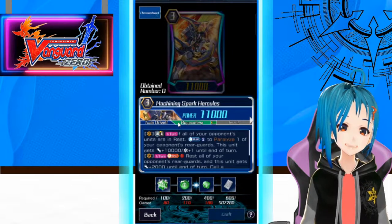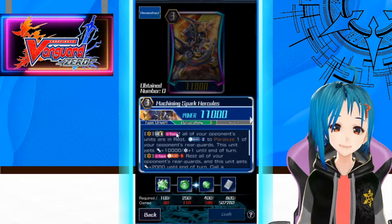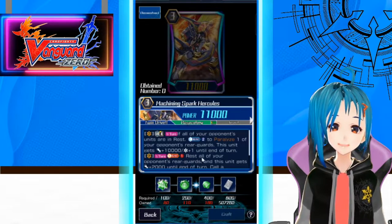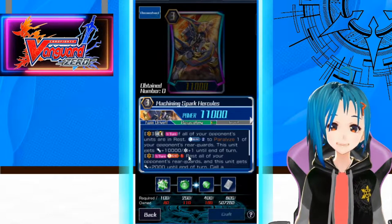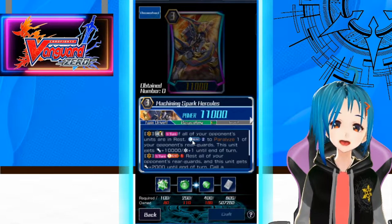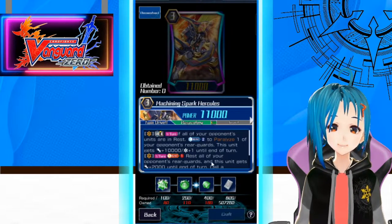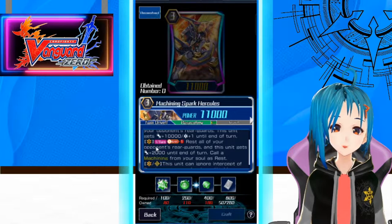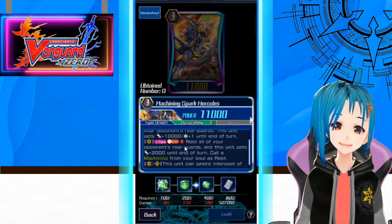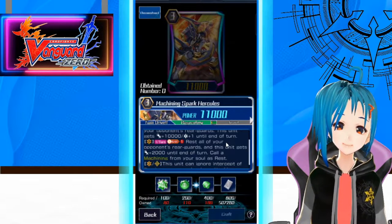Combining it with this other card, we have Machining Spark Hercules. Once per turn, if all of your opponents are in rest, Counterblast 2 to paralyze one of your opponent's Rear Guards — and this unit gets 10,000 power and plus one critical. We finally have crit pressure in Mega Colony! But what if the opponent doesn't rest all of their Rear Guards? He has a once per turn ability: Soul Blast 1 to rest all of your opponent's Rear Guards and this unit gets 2,000 power.